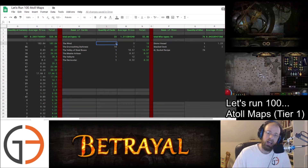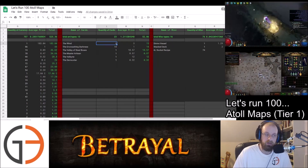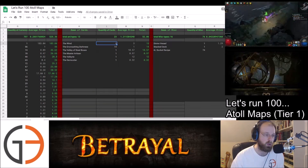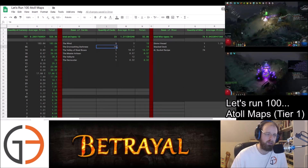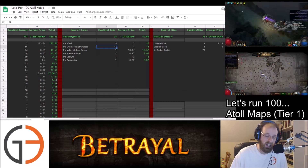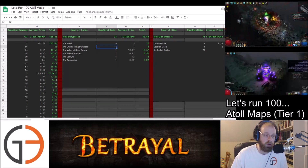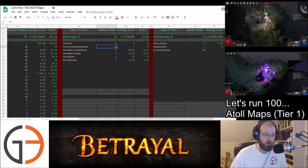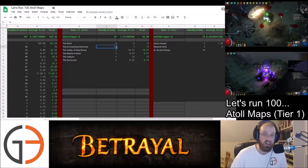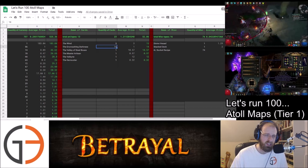If you're a league starter wondering whether to convert your starter into a magic find character, I think running Atoll is absolutely something you could do and it's sustainable — we've shown that through the amount of maps that drop. We did have 14 of the Encroaching Darkness drop, so that's good if you want to expand out your Atlas early on in the league. I think this is a great way to start a league.